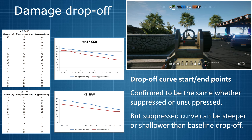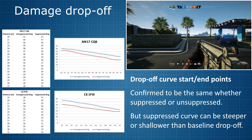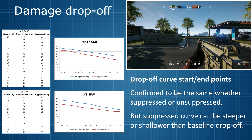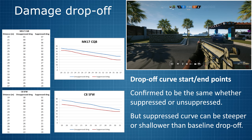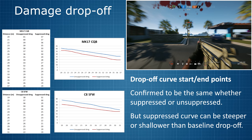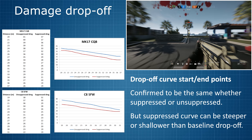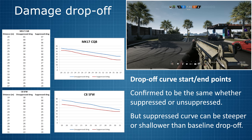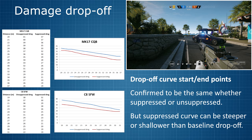But I also found something rather interesting. For the Mk17 CQB, the two damage curves actually diverge — the difference in damage suppressed vs unsuppressed at close range is smaller than the difference at long range. For the C8 SFW, the exact opposite is true: a larger difference when close and smaller when far away. The easy solution would have been to have the suppressed damage curve run parallel right underneath the unsuppressed one, but of course Rainbow Six Siege doesn't keep things simple. So the only way to analyse how damage drop-off is affected when suppressing each weapon is by carrying out further tests for each gun, both suppressed and unsuppressed.